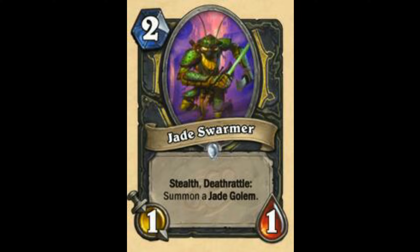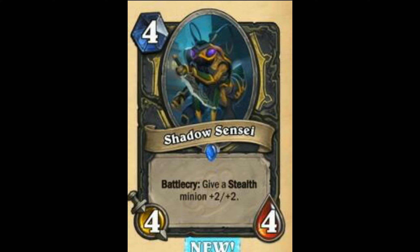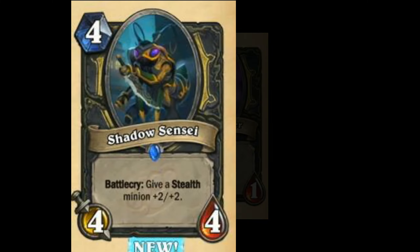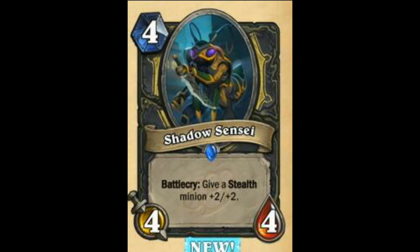Next is Jade Swarmer — Stealth. Deathrattle: Summon a Jade Golem. 2 mana 1/1 Stealth and then Deathrattle: Summon a 1/1 is very bad. I'm going to rate this card as bad — 5 out of 10. Probably won't see play in constructed. Actually going to rate this as very bad: 20 out of 100. Next we have Shadow Sensei — give a Stealth minion +2/+2. About 50-60 out of 100. I need to see more Stealth synergies — all the Stealth synergy cards have been reviewed and it's not enough.